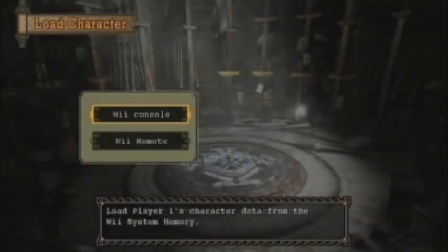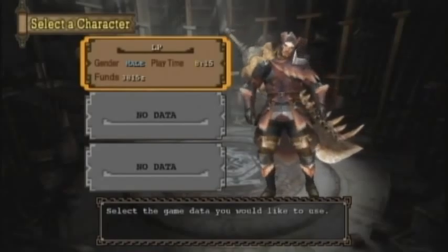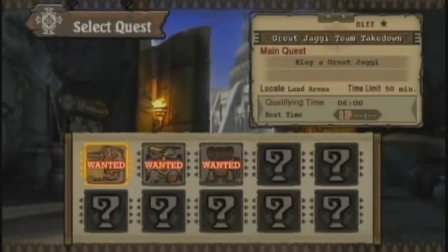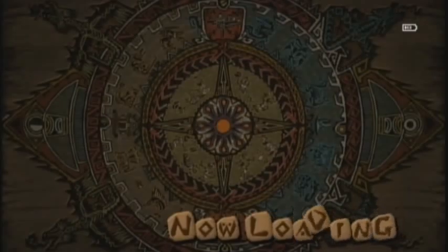Hey everybody! This is the Arena Bonus video! For those of you who missed the explanation in the earlier main LP series video, basically for every urgent quest I complete in the main LP series, I'm going to sort of recap every boss monster I fought within that star level of urgent quests. We only fought Great Jaggi in the two-star urgent quests, so I'm only going to be doing Great Jaggi in this Arena video.